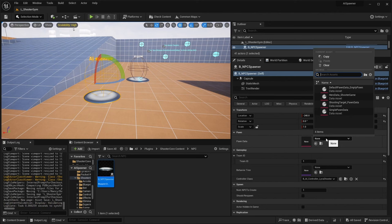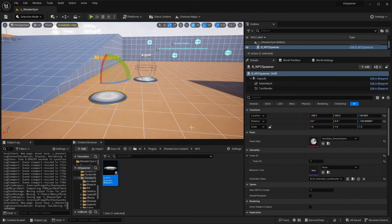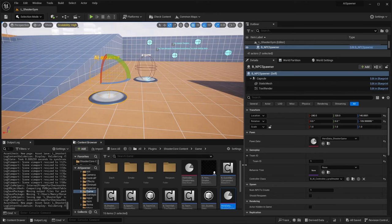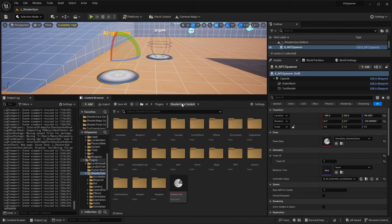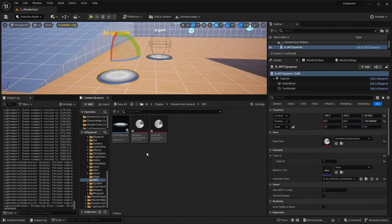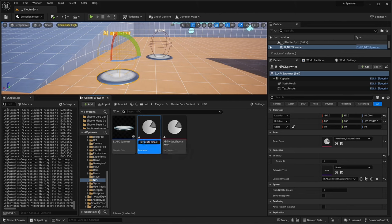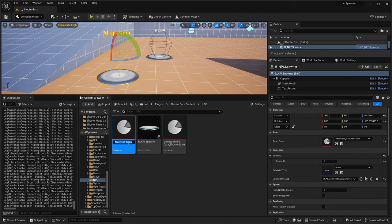For our pawn to spawn we could use the hero data shooter game, but it would be nice to create one specific to NPCs so we can see they're different and have a different pawn. Navigate to that asset, copy the hero data and ability set to have specific ones for our NPCs. Navigate to the shooter core content under NPC and paste those. Call them mannequin NPC data and shooter NPC basic ability set.